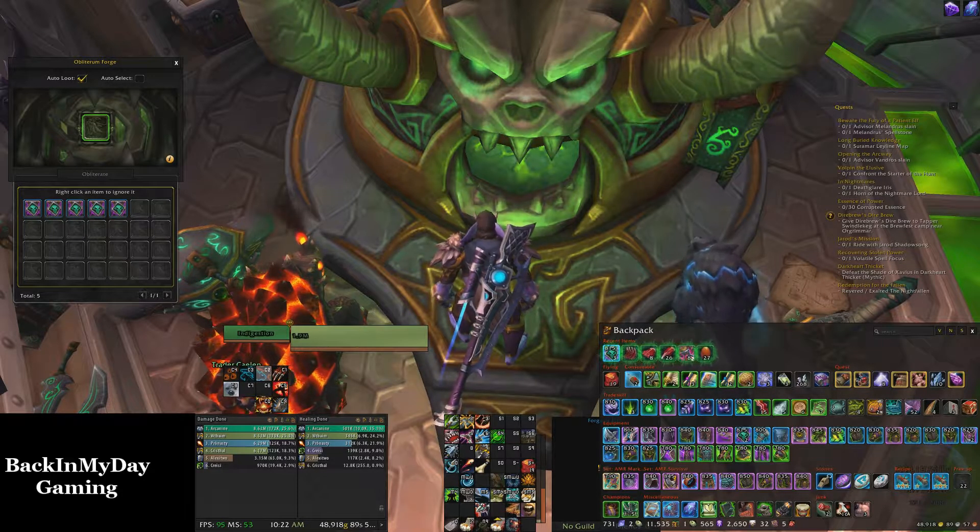As you can see when I come up to the forge and click, it automatically opens and lists everything in my bag that I can put into the forge. Up top is two options — auto loot the ash, a definite must if you're making a lot.